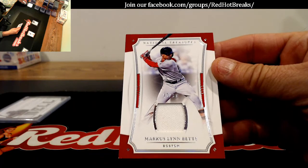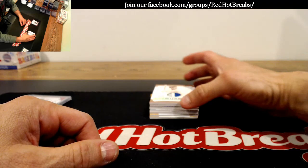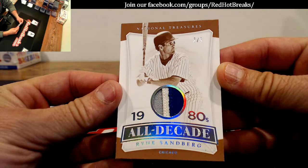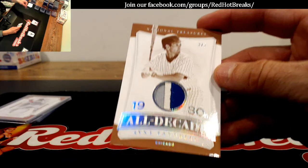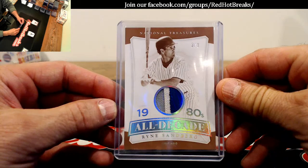For the Boston Red Sox, Marcus Lynn Betts, a.k.a. Mookie, to 99. Here's a nice one for the Cubs — wow, that's a sweet patch, three of three. James. Division break is right after this, there's one spot left — grab it now, it's in the store, because it's breaking right after this.